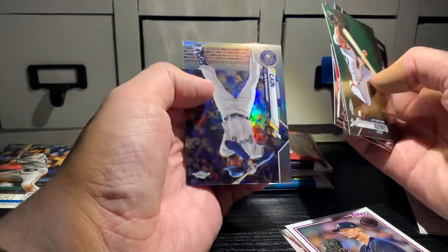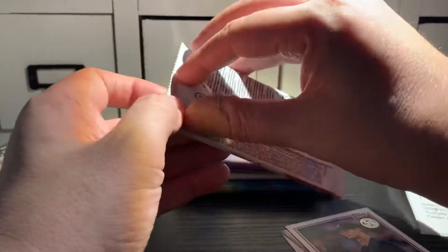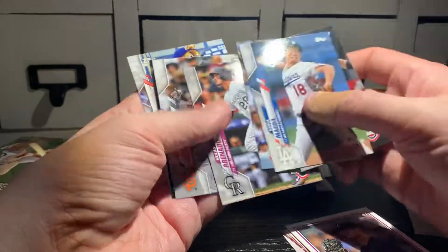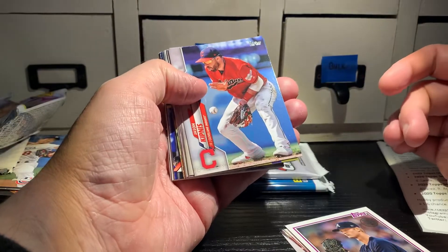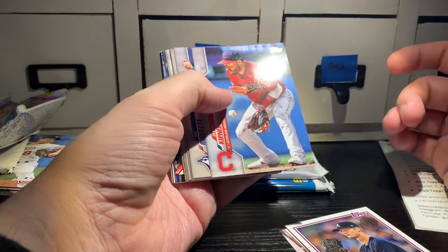Starling Marte, Lorenzo Cain — Opening Day. Is this the hobby? You're looking for the Luis Robert short print card, which I think falls one per box or one every two boxes. 2020 Topps Series 1 — that's another great product. I think it's going to be similar to 2019 Series 2 pretty soon.